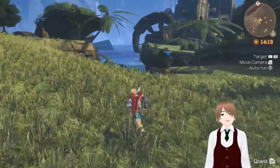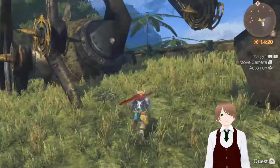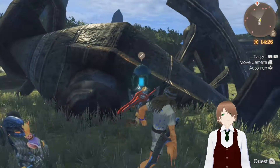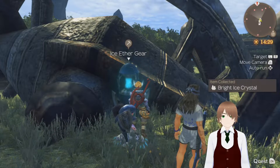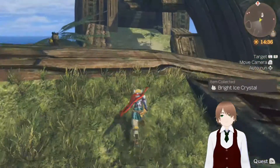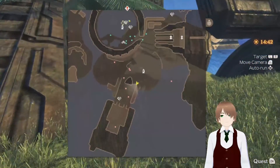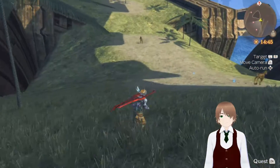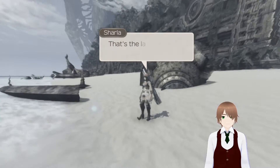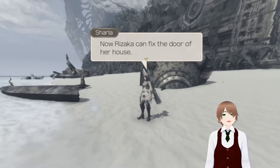The Fallen Arm has a lot of greenery here — we've got a giant mech on debris. Ice Ether gear — that's pretty good. That's the last of the five digital filaments. Now Rizaka can fix the door of her house.